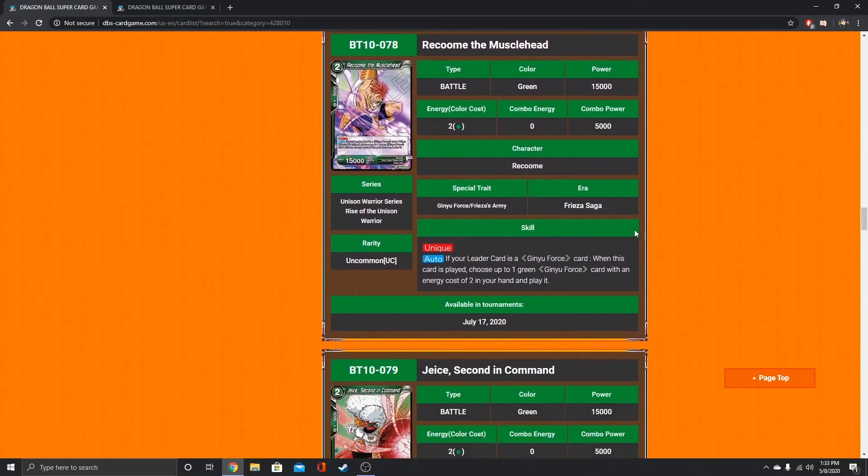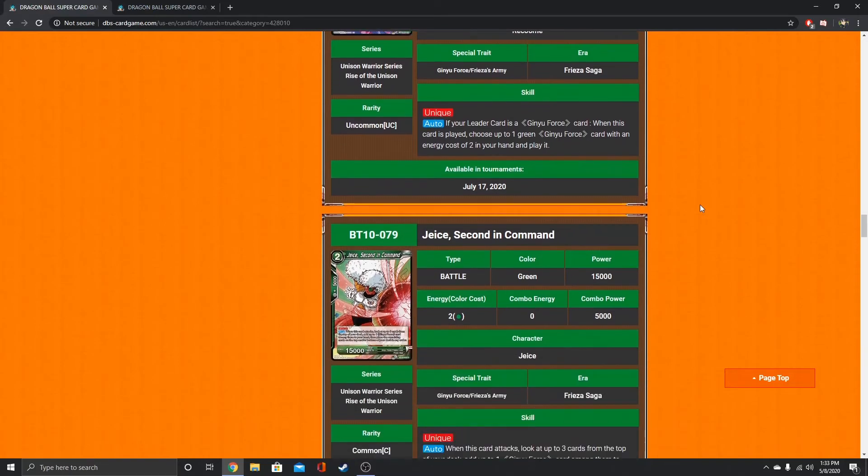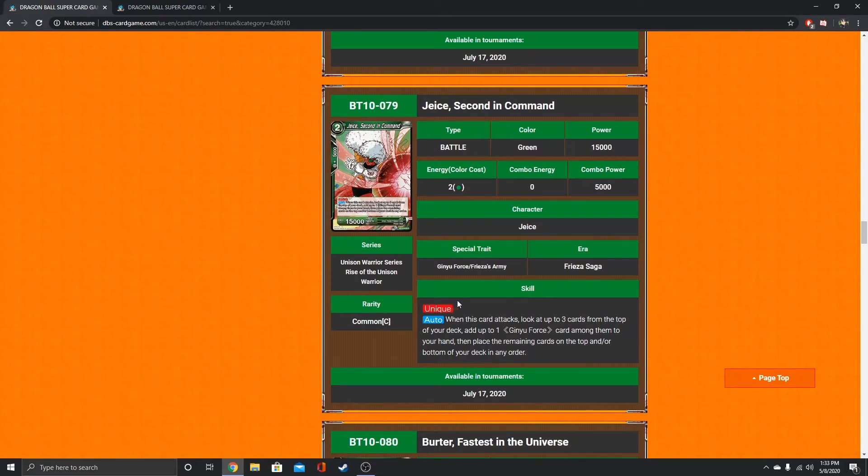Recoome the Musclehead has unique. When your leader card is a Ginyu Force card, when this card is played, choose up to one green Ginyu Force card with an energy cost of two or less in your hand and play it. Nice that you can do that off the Ginyu leader. When this card attacks, look at up to three cards from the top of your deck, add up to one Ginyu Force card among them to your hand. You can place the remaining cards on top or bottom of your deck in any order — so you can fish for what you need. You don't even need to be playing guys off what you're finding; you can just get value every turn.